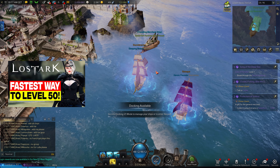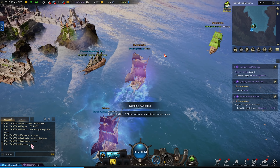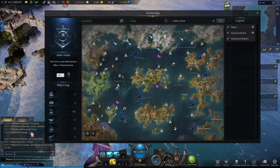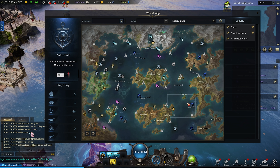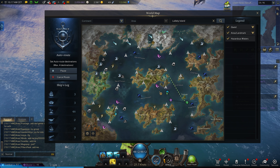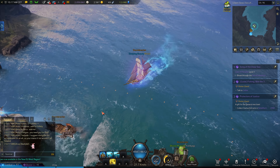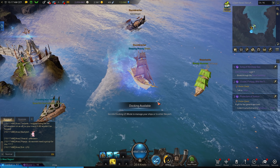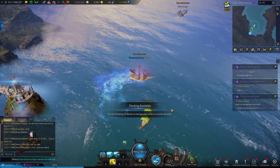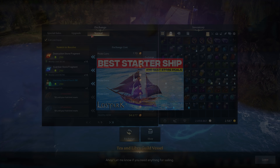When travelling between islands you'll be using your ship. A great beginner tip: open the map, type in the island name, press Alt and mouse-click to set waypoints, and you can basically go AFK. The ship I have has a chance to refresh fast sailing and automatically uses it once you set the route — very efficient for AFK travel.